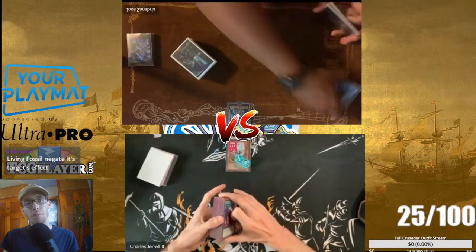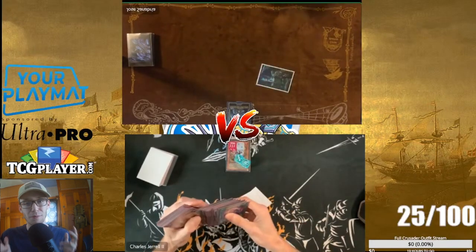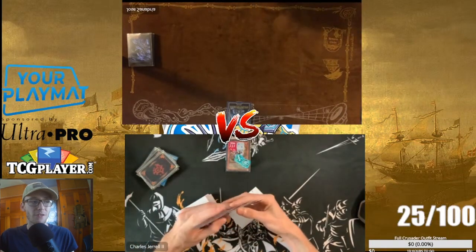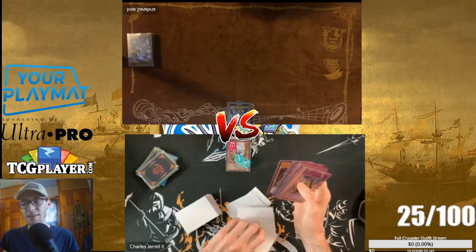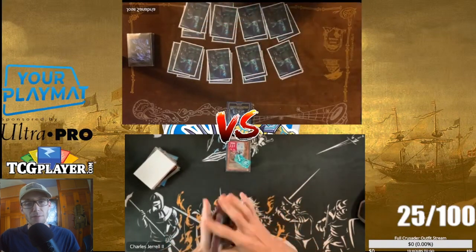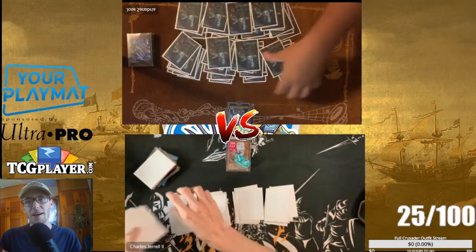Now I know I'm playing against Shaddolls — I can assume it's Shaddoll Dogmatika, Invoked Shaddolls, or one of the many variants. Since he's probably going to want to go first again, and I know Shaddolls play Schism which will likely be the one card they set, I decide to side in all my backrow removal: three Twin Twisters and a Harpy's Feather Duster. I'm not too worried because Infernobles have a really good time playing through certain boards.